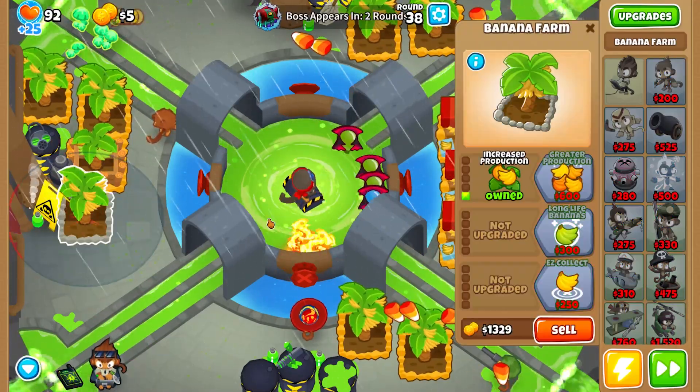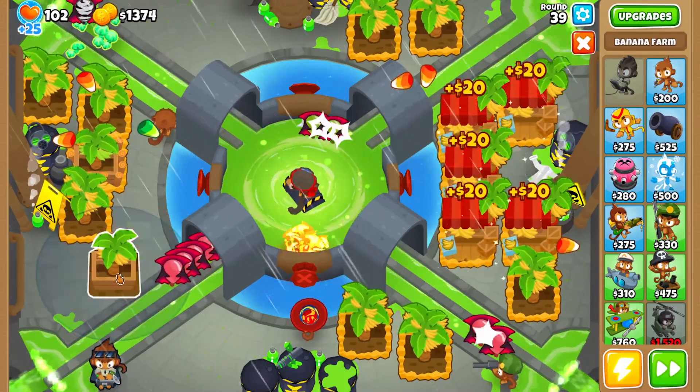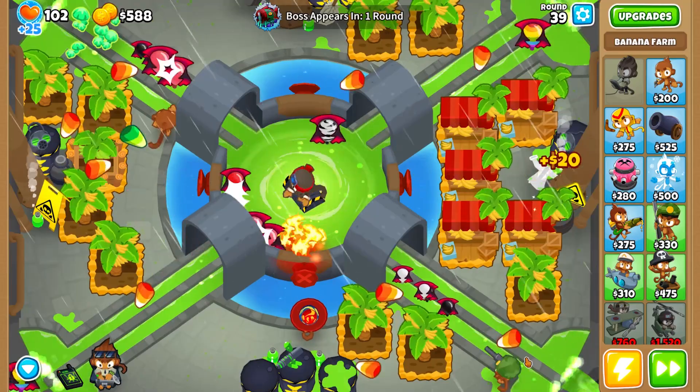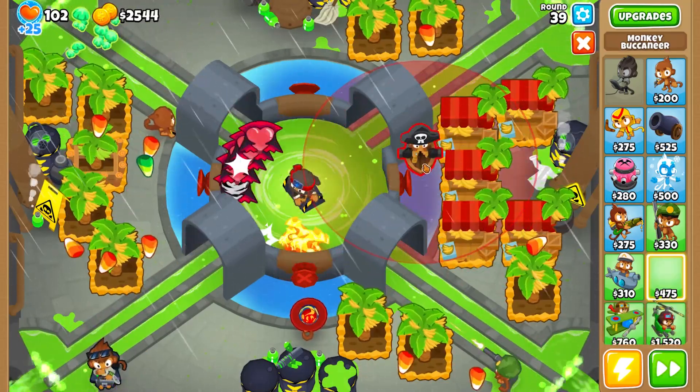After you get 5 marketplaces, no need to buy more. Get 5 in the same place I did and get some more 2-0-0s to their left — I think 5 would be decent. Keep placing them up until around round 39. 2-0-0s make you more cash and you will sell the ones to the right anyway.